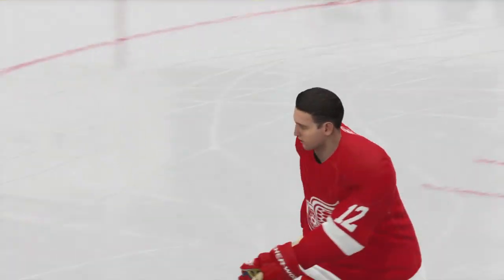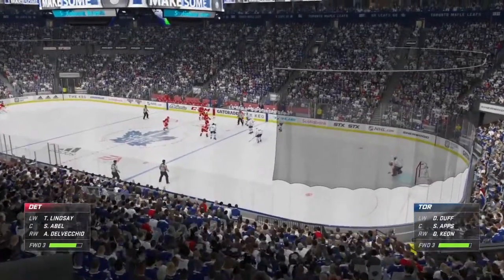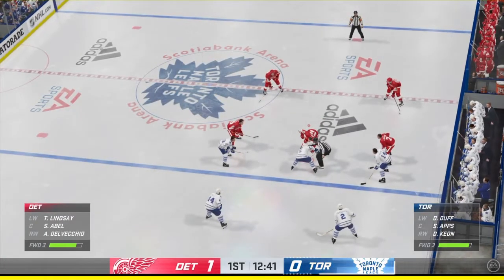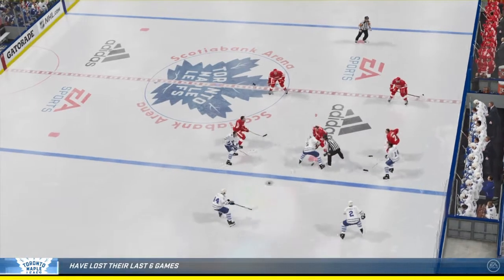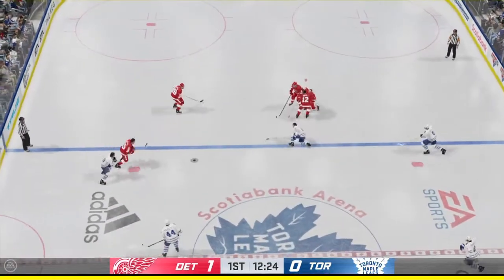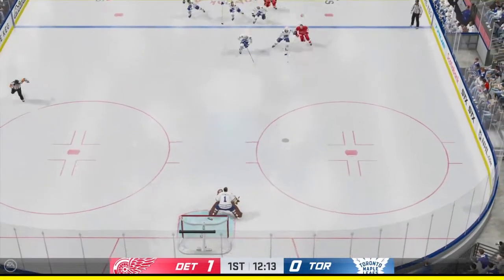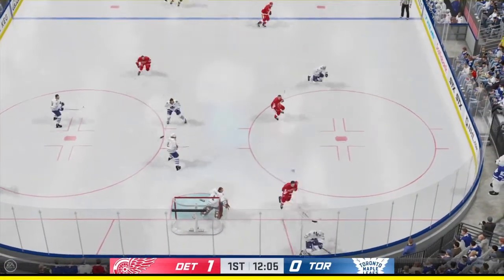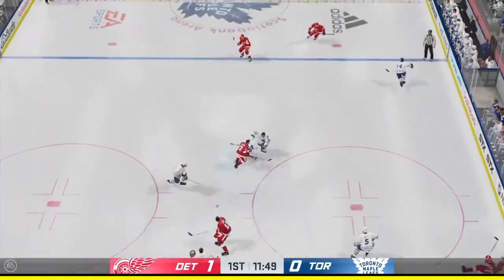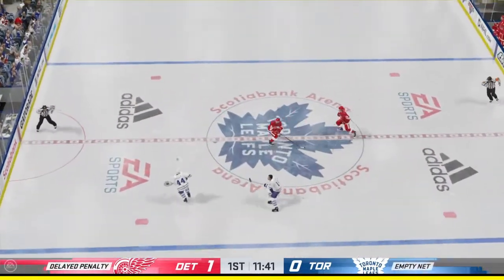Feeds the puck to Abel — there's the whistle. Offside is the call by number 15. Nearing the midway mark of the period, we've got a 1-0 hockey game thus far. The Leafs win it — taken by Riley. Couldn't find the intended target. Fires it into the offensive zone. Toronto's got the puck along the wall, and a delayed penalty coming up as he got tripped up.